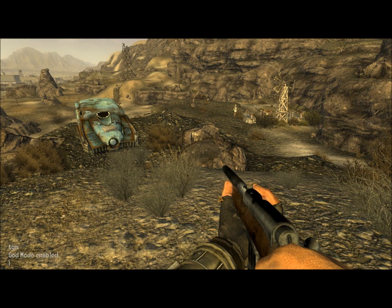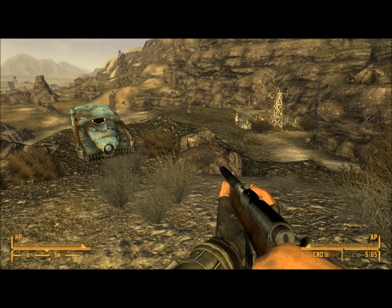Let me just see what order I should do these in. Let's do Player.AddPerk - say you want power armor training, which I'm sure a lot of you do. You type in three zeros, one, two, three, five, eight, FDF. And there we go - I now have power armor training.